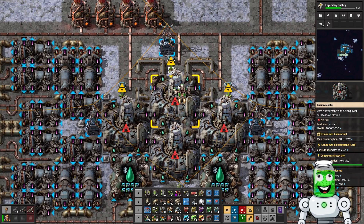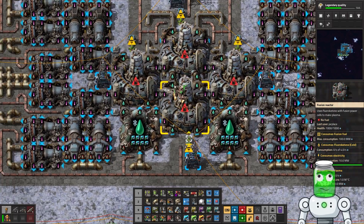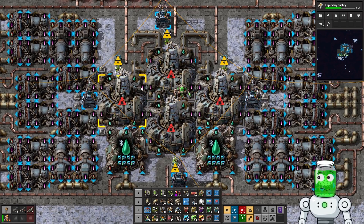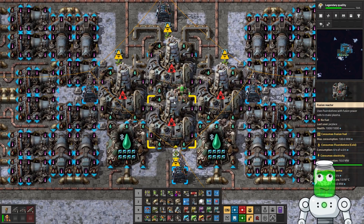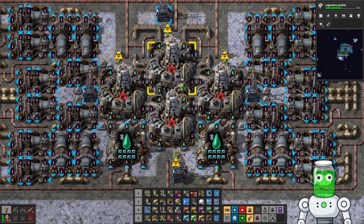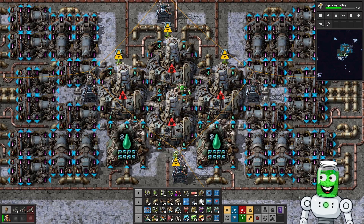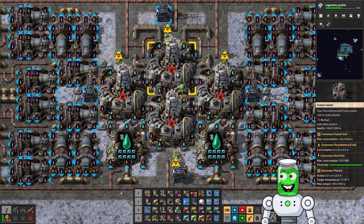I've pasted down the blueprint I designed here. Everything is about the neighbor bonus — these ones need to be connected by the plasma to get the neighbor bonus. With this configuration, each one of these is getting a two-neighbor bonus. They consume fluoro ketone and they also generate plasma.